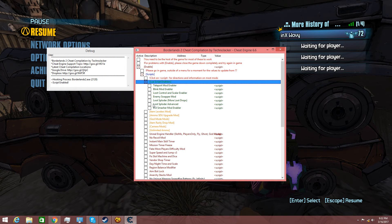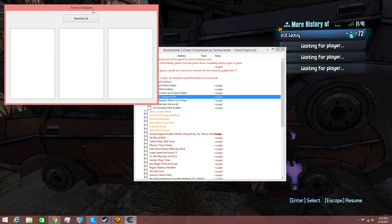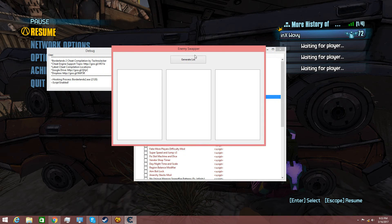What you're going to do is go to Enemy Swapper Mod and check that. This little program will come up. Now click Generate List — this is going to search for all the enemies located in The Dust.